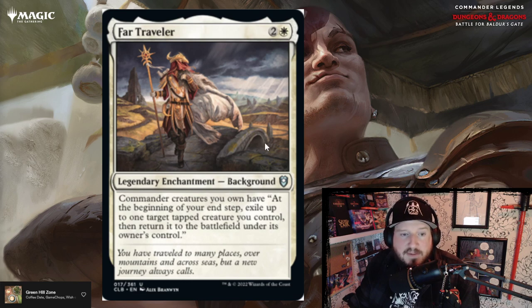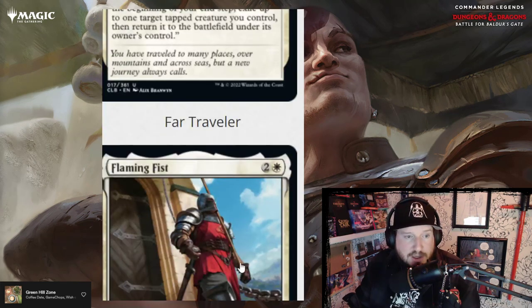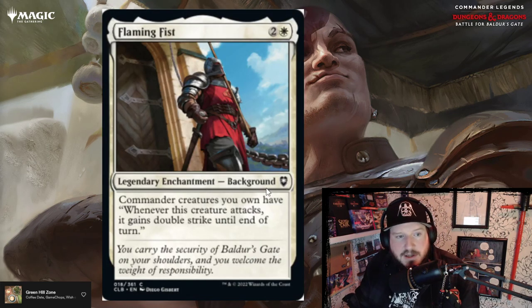Flaming Fist is another background for two and a white. Commander creatures you own have: whenever this creature attacks, it gains double strike until end of turn. Three mana to give your commander double strike — that's pretty scary too. Above par for sure.